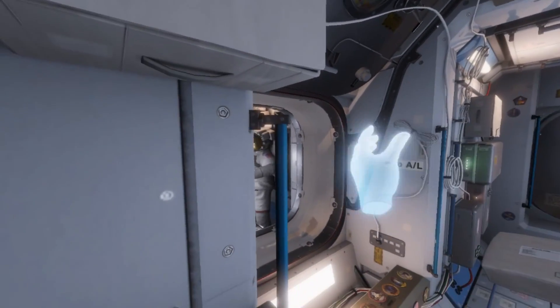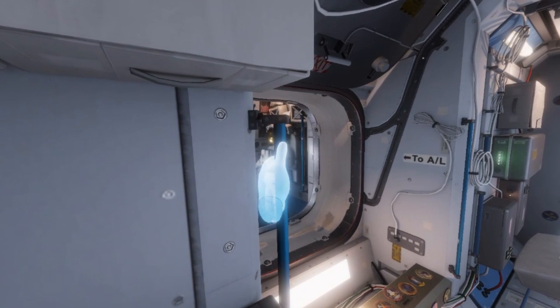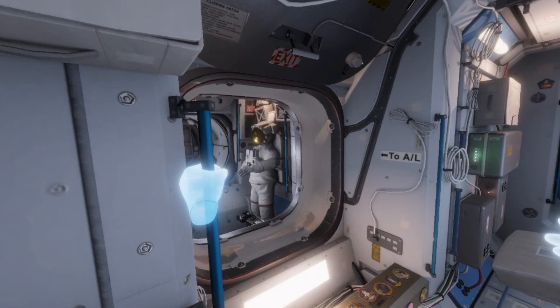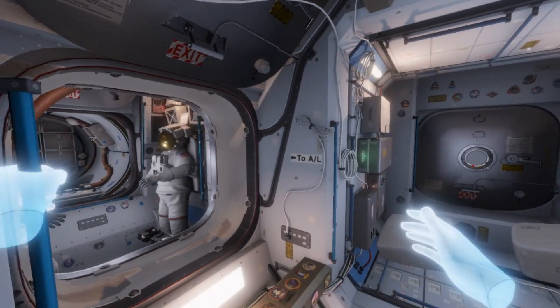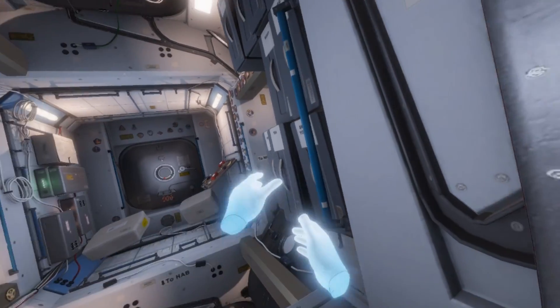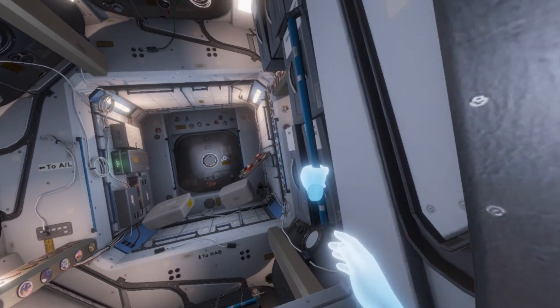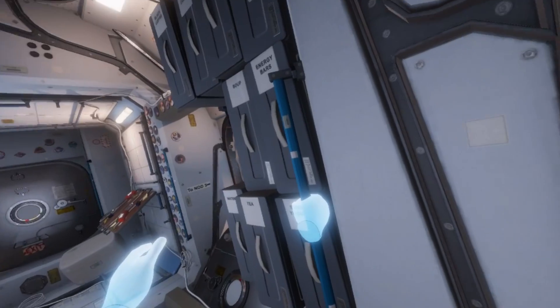This is by no means the first ISS simulator in VR, but it is the first one which allows you to grab parts of the structure and pull yourself through space just like an astronaut moving around inside. I did actually play another sim called Earthlight at GDC, but this one literally came out of nowhere.